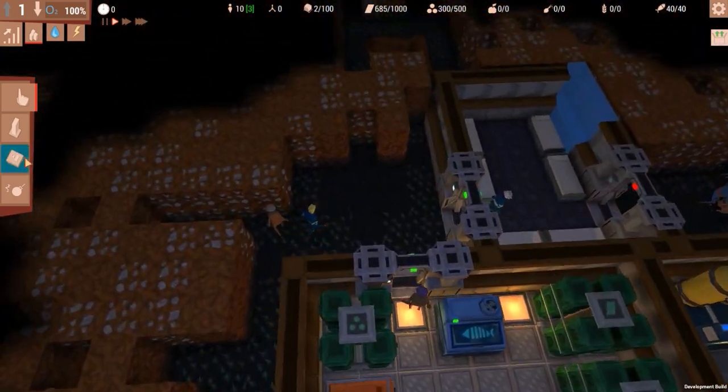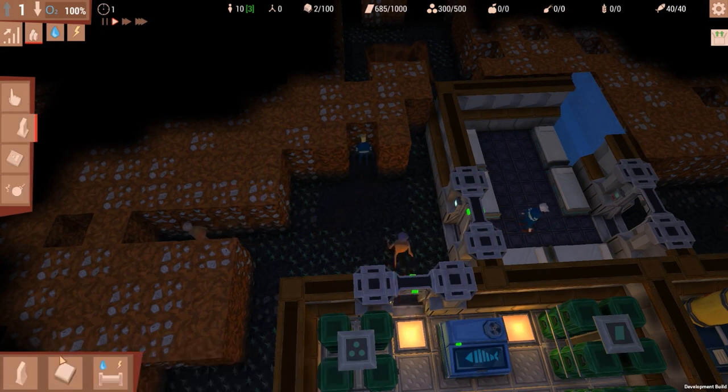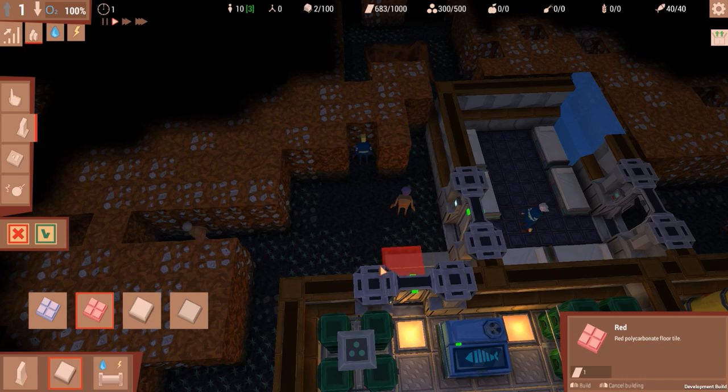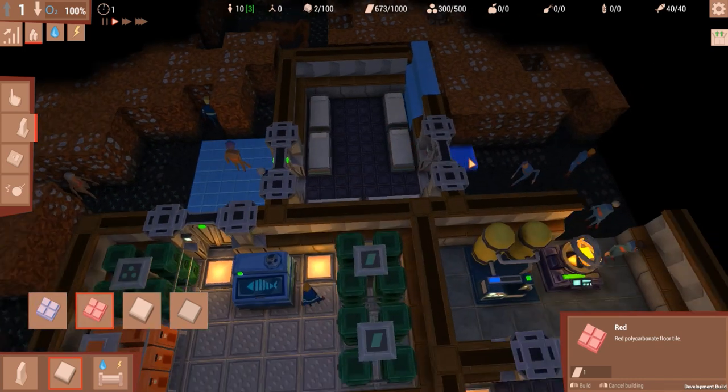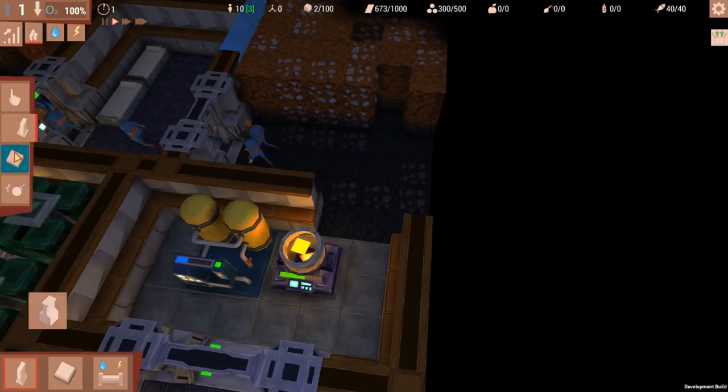Let's stick with red for the corridor — that sounds okay. I have a feeling I'm going to focus way too much on decorating stuff and completely lose all the building materials, and then just die for no reason.